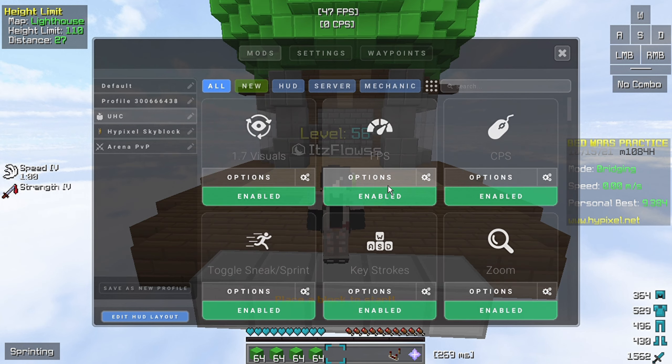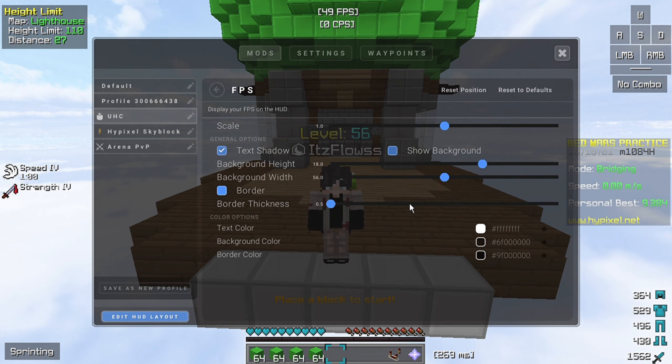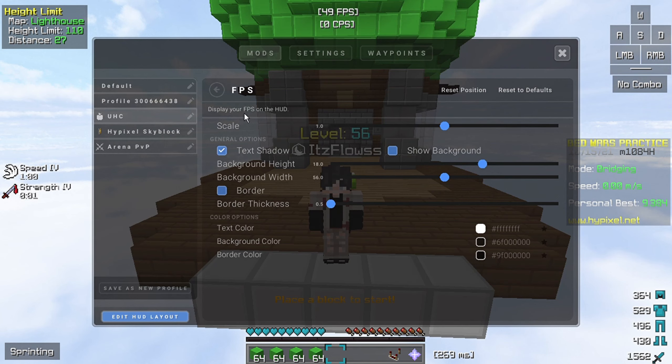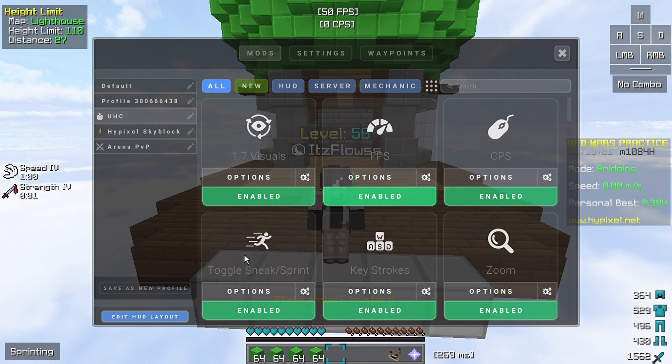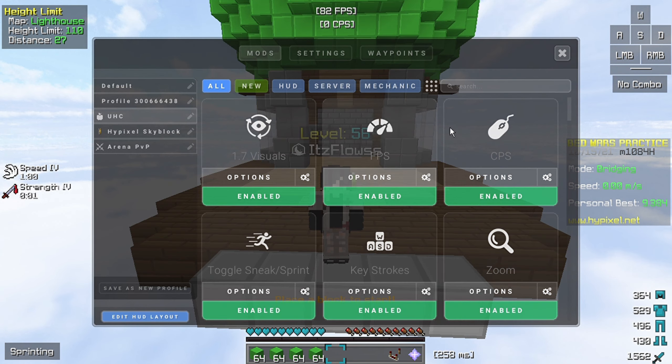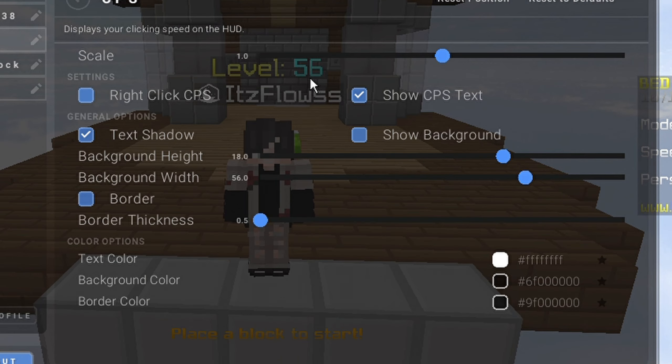For the second setting we have FPS. Don't just copy a certain texture — you should have it on, and you can just bring it to here by doing this and bring it to the middle of the screen. For the third setting we have CPS. To copy the settings you can just do the same and bring it to here.